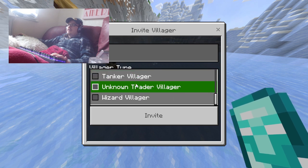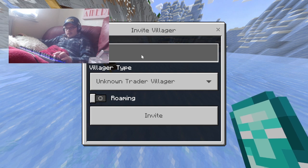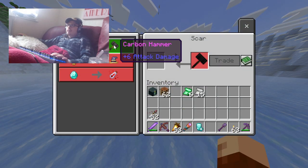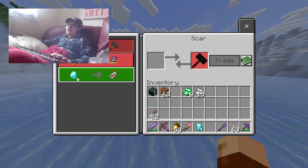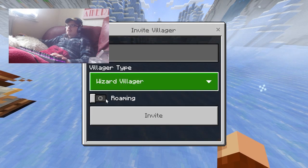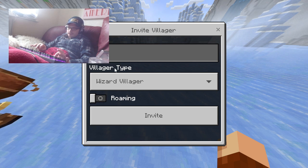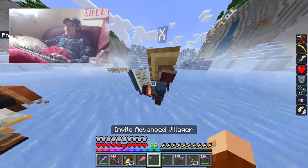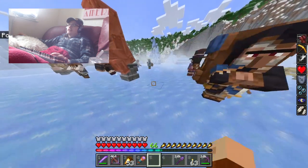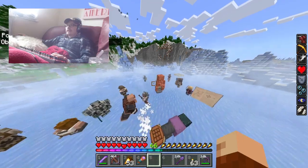We have the Tank Villager and the Unknown Trade Villager — he will trade a Mace for a Carbon Hammer, a Totem of Undying for a Healer Heart, and a Diamond for a Vial of Health Boost. We've got the Wizard Villager, and they target neutral, passive, and other players. Let's summon a Vindicator again and have them all gang up on Vinnie.